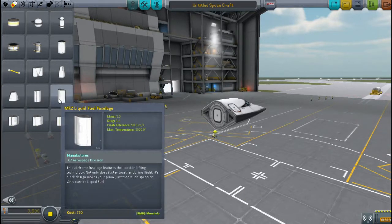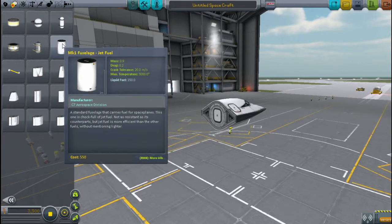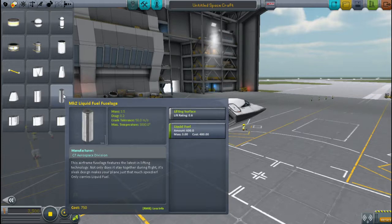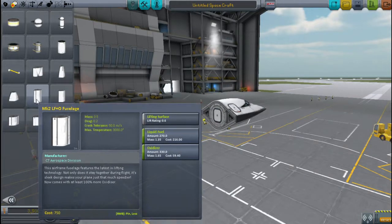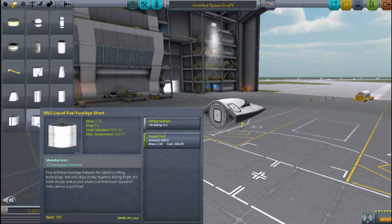These are the new parts. This is really heavy - the old jet fuel is 0.9 and the old liquid fuel Mark II was 1.1, so this is now ridiculously heavy. You get 600 fuel versus the 150 in here. Most of these have oxidizer in them, which is interesting. I guess you could use the short fuselage if you don't want to have a rocket that's as heavy.